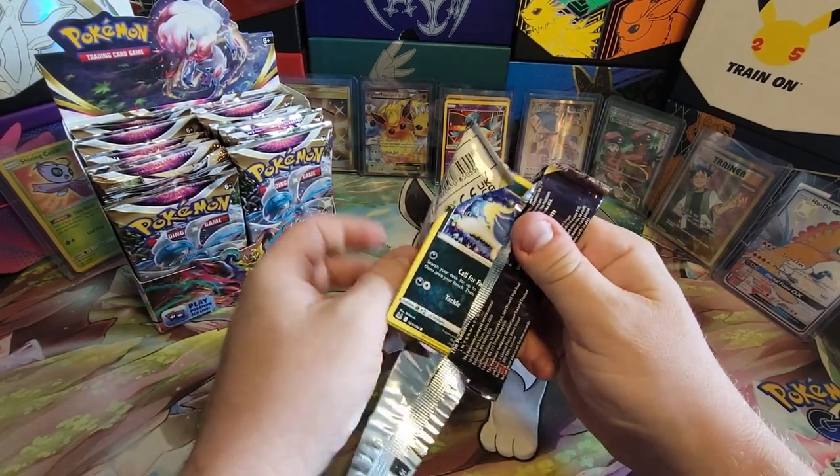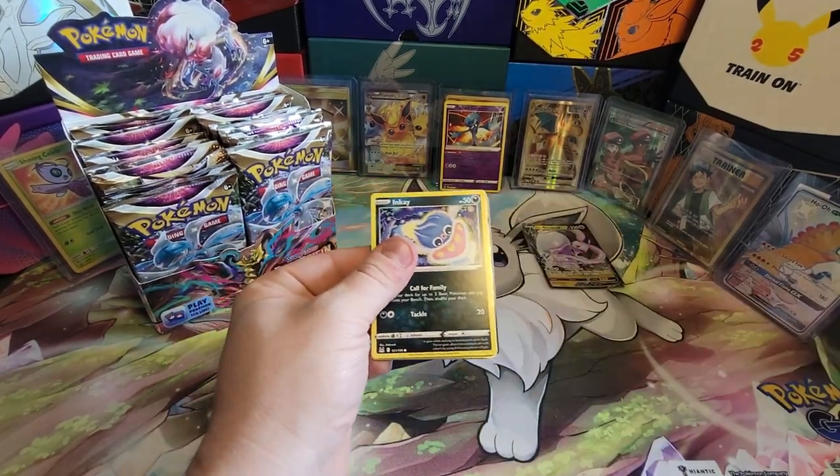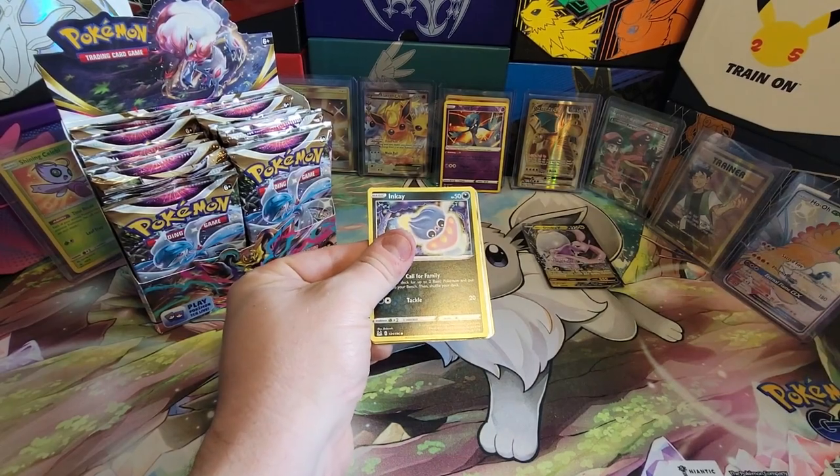Pyroar here and then a Sableye. Sableye — a lot of people are playing him. Just get some damage on your opponents. Especially with my deck, Malamar and Regieleki — you do 120 damage, 90 on a Mareep or Flaffy on the bench, and then 30 damage on Regieleki VMAX. Then you slap out a Radiant Charizard and go for the KO. Looks like we got something back there, so let's do four from the back.